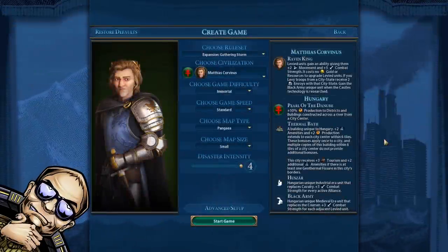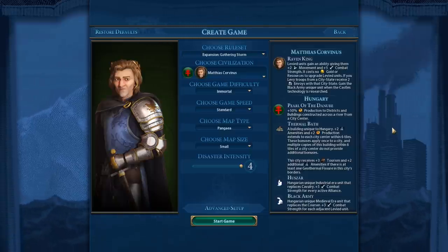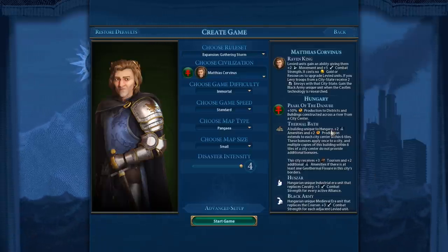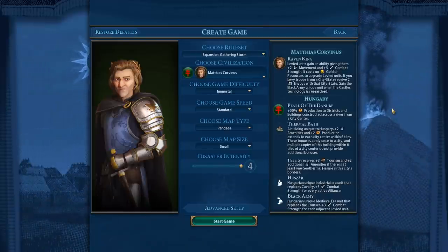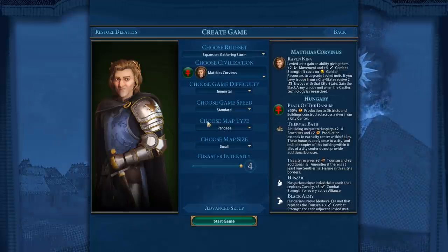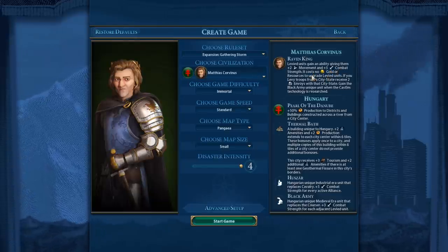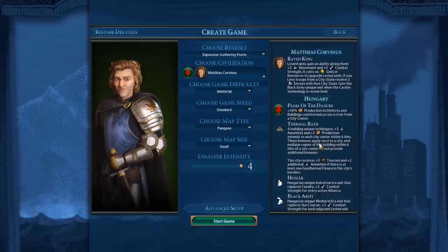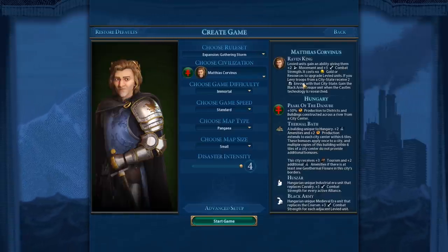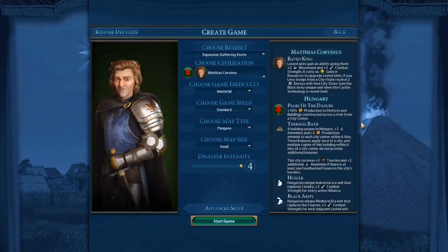Hi everyone, and welcome to another Civilization 6 Gathering Storm video. In this one, we are going to check out how good or how bad Hungary is. Hungary is actually going to be heavily dependent on the exact map and seed you're playing on, because you want to have at least some city-states in your general area because of the Raven King ability. When Hungary levies troops from city-states, not only are they faster and stronger, they cost no gold or resources to upgrade, and also when you levy troops from a city-state, you receive two envoys.